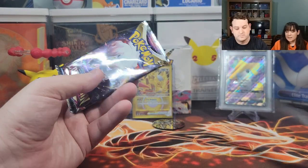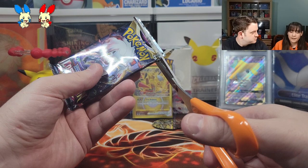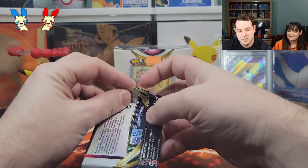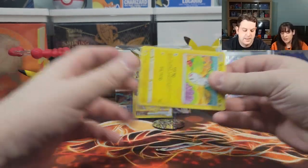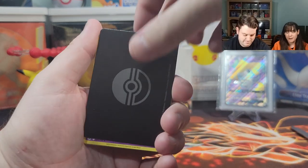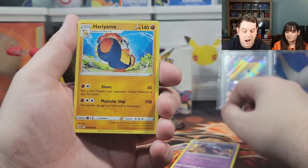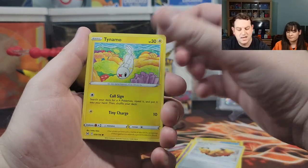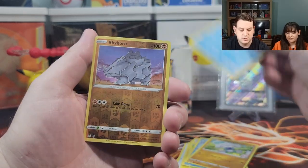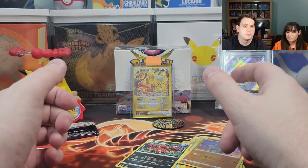Fourth pack magic — give it a little dance. The pack is my monkey, and magic makes the pack dance. Heart of the cards, let's get a hit! There's a hit in here or a V-Star marker — they all come in backwards. Haunter, Hariyama, Windup Arm, Tynamo, Seedot, Horsea, Meditite, Shellos, reverse holographic Rhyhorn. And... Ariados — non-holographic dud.